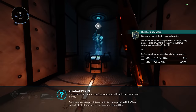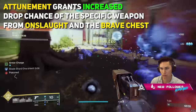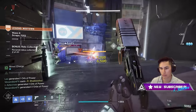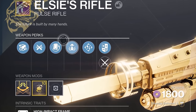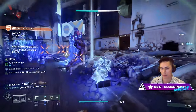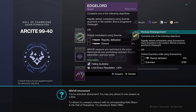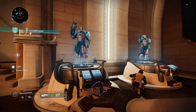You may only attune one weapon at a time. To attune a weapon, you interact with its corresponding Hollow Shaxx in the Hall of Champions. Attunement grants you an increased chance of that specific weapon dropping inside Onslaught as well as the Brave Chest next to Shaxx. Chris Proctor said in an interview it is about a 50% increase, though it's still pretty much up to RNG. You cannot attune any of these weapons until you've done those quests, so completing the quests is essential.